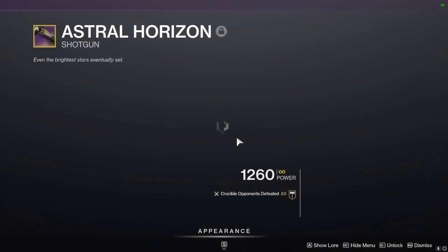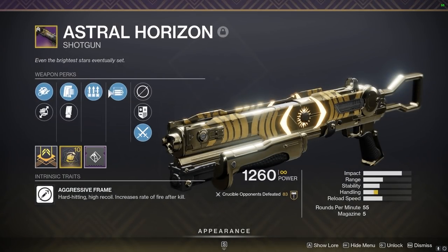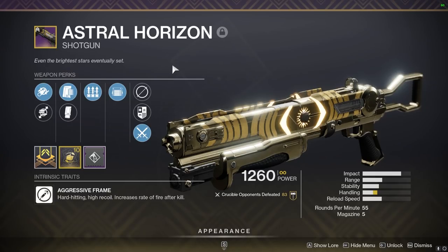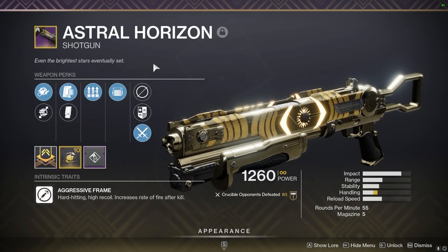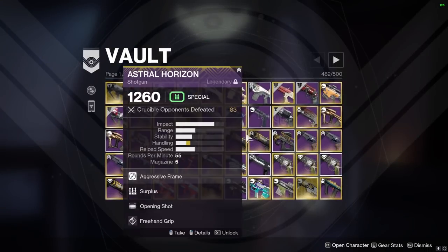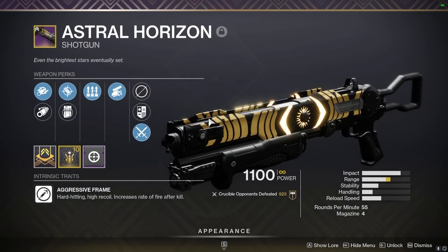Good roll too — nice handling. Now here we get some Astral Horizons. These have fallen from grace a little bit. This was the Quick Draw Opening Shot one — but it's Rifled, which really hurts handling now without Quick Draw. The consistency of Rifled is really bad for pellet spread on aggressive frames. Here's the other one with Swashbuckler.